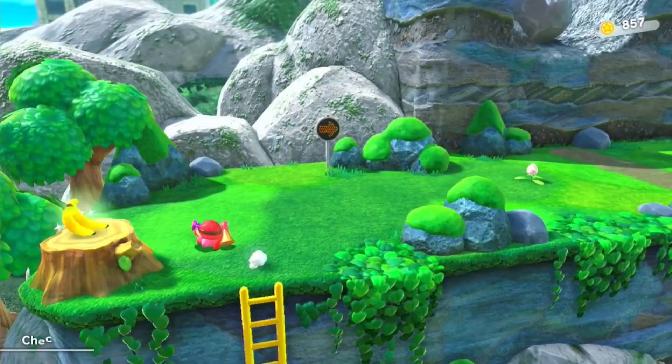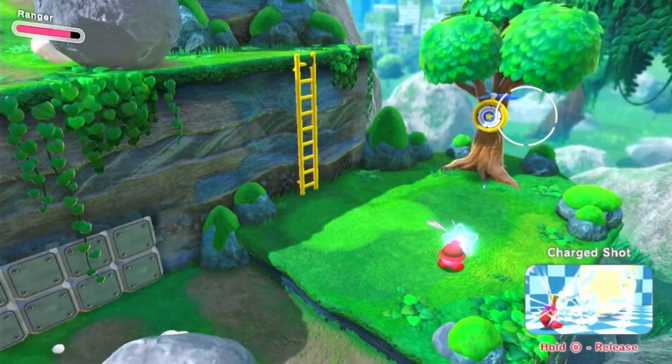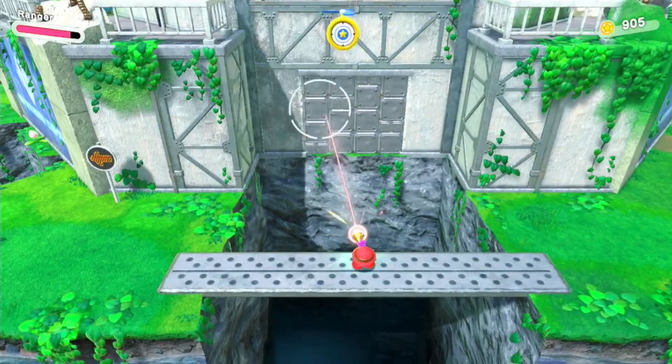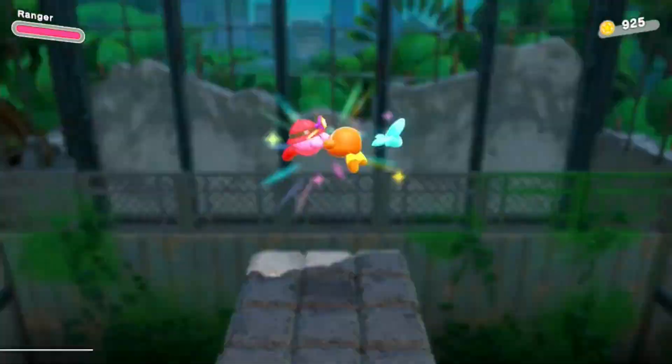Eat the bread on this stump, then the banana on the stump further ahead. Use Ranger to shoot this target and uncover a Waddle Dee. While playing the boulder minigame, hug the right side to find the side road. Shoot the target over the abyss to unlock a secret door, then shoot the targets before they sink to unlock the next Waddle Dee.